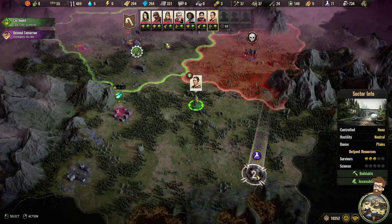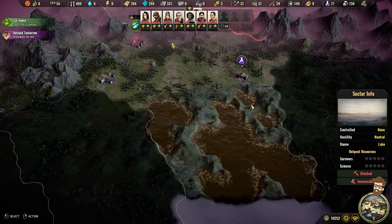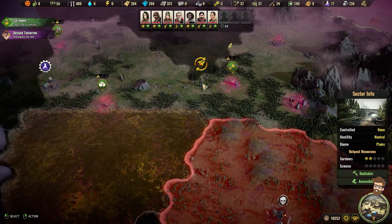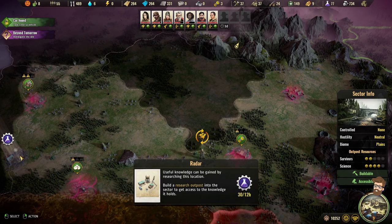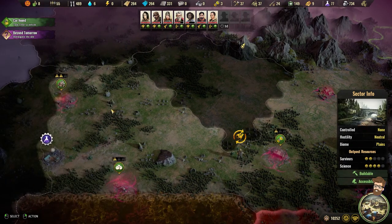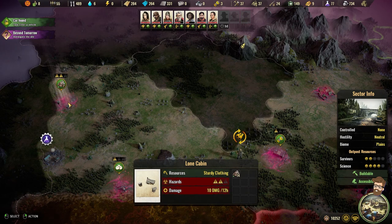Daphina is heading out to this research site to pull down essentially one cycle's worth of stuff. Then I'll have her scout out over here, maybe over here. Amara is in bad shape but she's scouting out over here. There is a research outpost — actually a radar outpost over here. This one has survivors, so I may want to set up this one for research. We have the Lone Cabin with some sturdy clothing.